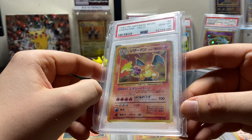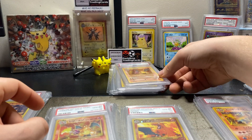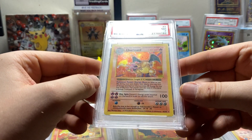1996 — first one, PSA 10. What a card. Even in the seventh grade it's so good to hold something like this. Obviously you've got a bit of damage but that's expected when you get a 7.